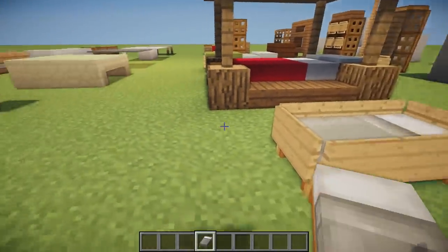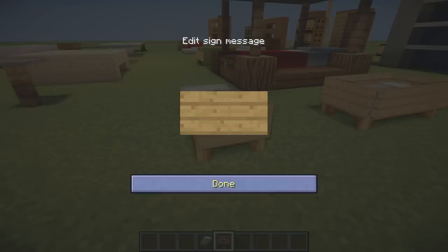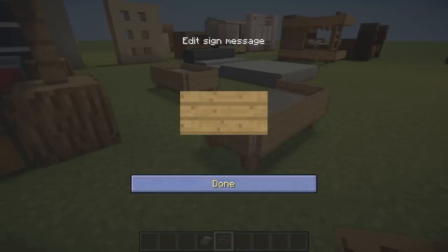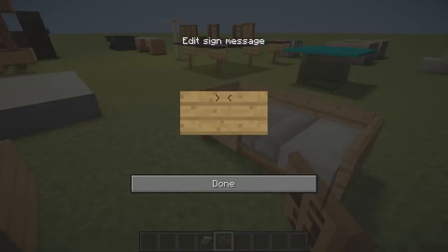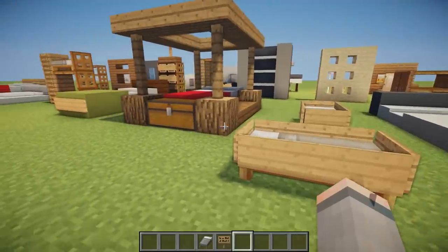Next we have a cot or crib for maybe a small child or baby. It's just a Minecraft bed with signs surrounding it, making it look like there are barriers so the child can't get out. It's a cool idea if you have a family house in Minecraft.